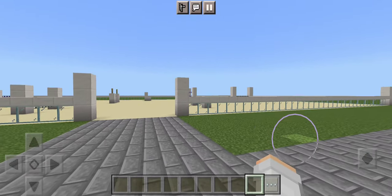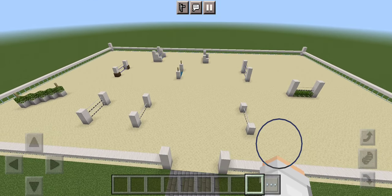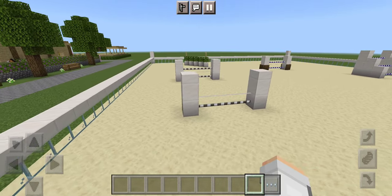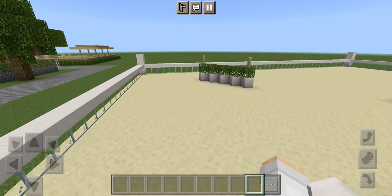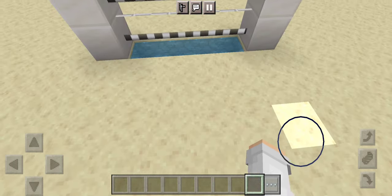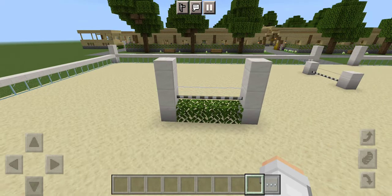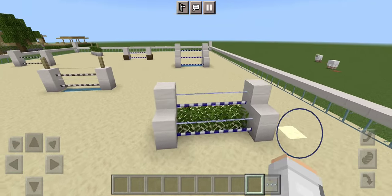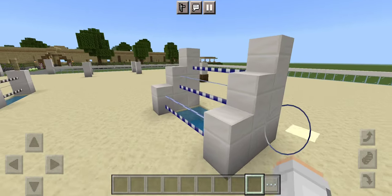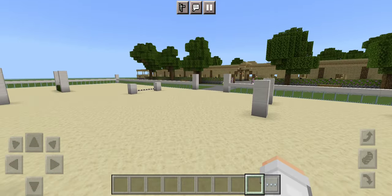This arena took me forever to build — it's quite huge. So this is our jumping arena. I plan on adding a few more arenas in the future, but I'll take you on a quick tour of the jumps we have. We have smaller jumps here and then it gradually gets bigger. This is our little Liverpool jump with water at the bottom. Here's another vertical, and we have this vertical here as well. And then we also have this vertical here with a Liverpool at the bottom. I do plan on adding more arenas in the future.